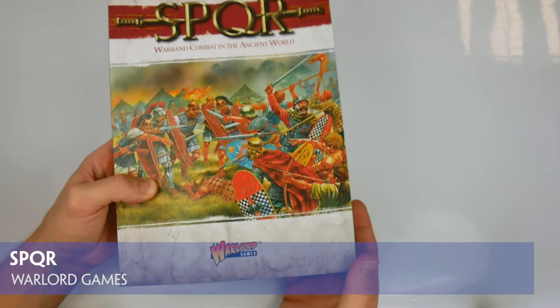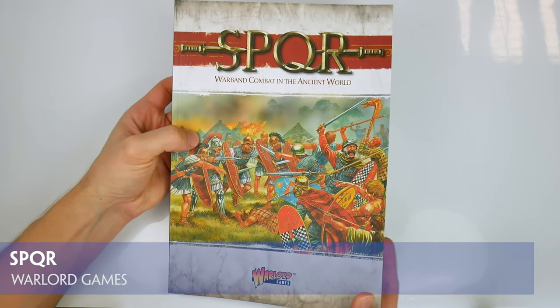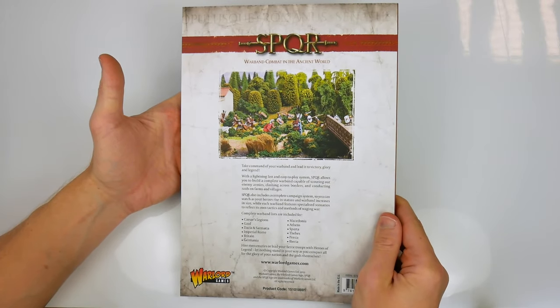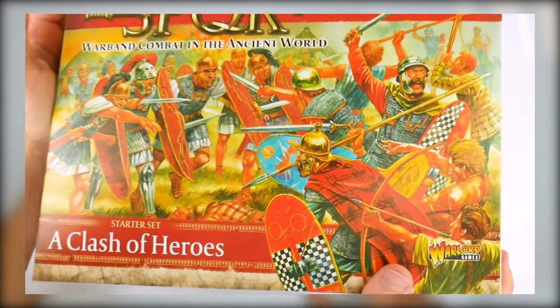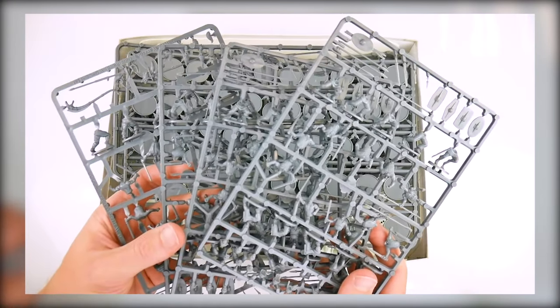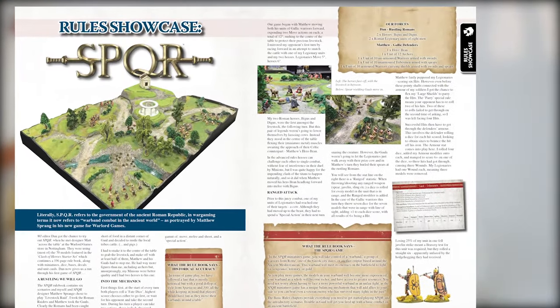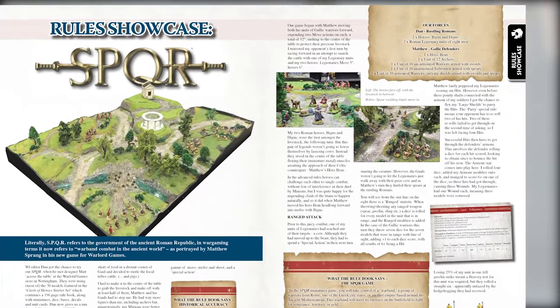SPQR is the new miniatures game from Warlord Games. In this video we're going to flip through the 196 page A4 softback rulebook, which is available to purchase on its own or as part of the Clash of Heroes box starter set. To read a complete playthrough of the rules and our assessment of the game, see the August issue of Wargames Illustrated magazine WI382 and read our SPQR rules showcase.